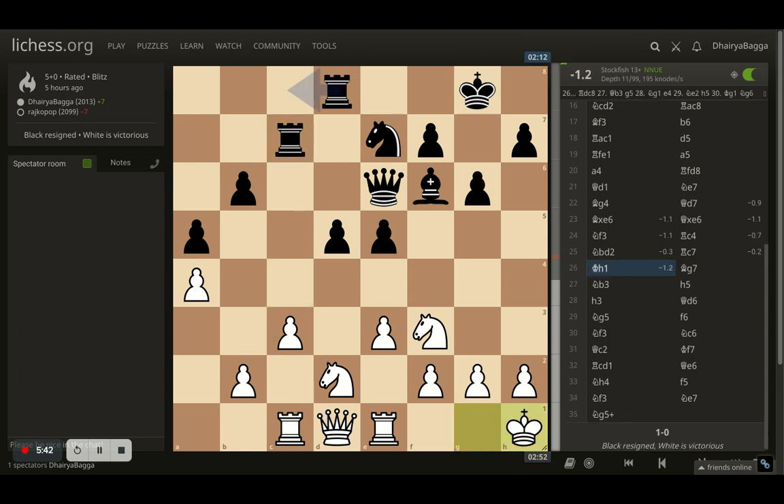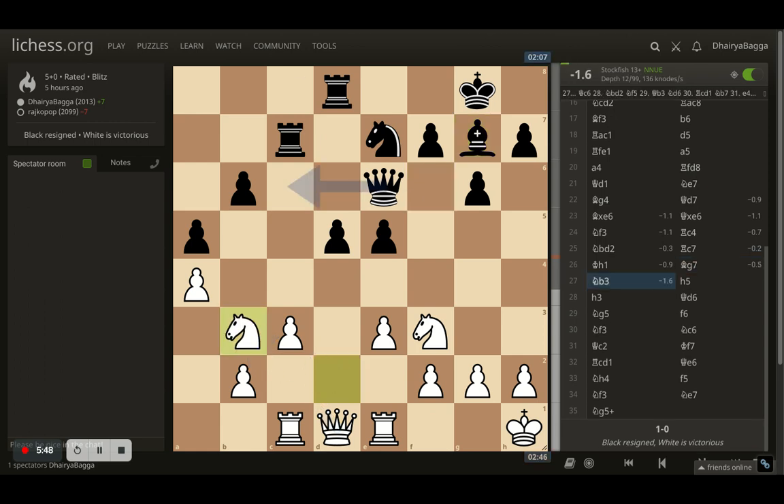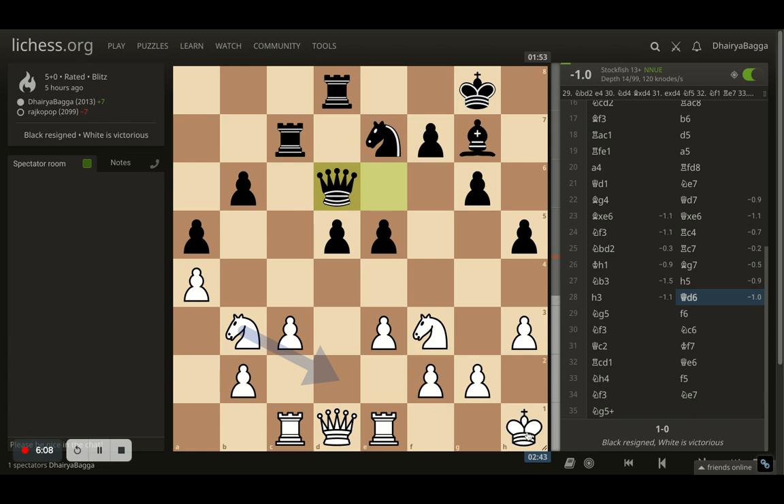Rook goes back to c7. I go with king h1 — a waiting move. Opponent plays bishop to g7, another waiting move. And now I get with knight to b3, trying to find out the weakness in the opponent's structure. Opponent went with h5, trying to expand pawns on the kingside. I went with h3 — solid. I don't want to go for h4; h4 is too aggressive and too weakening for my king. Opponent goes with queen to d6, and now I move my knight to g5.